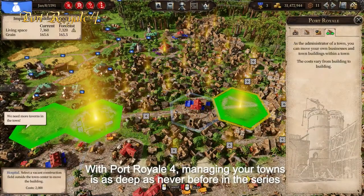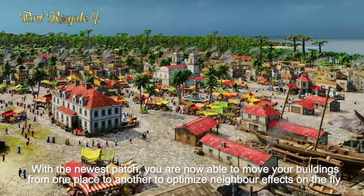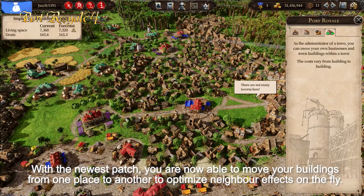With Port Royale 4, managing your towns is as deep as never before in the series. With the newest patch you are now able to move your buildings from one place to another to optimize neighbor effects on the fly.